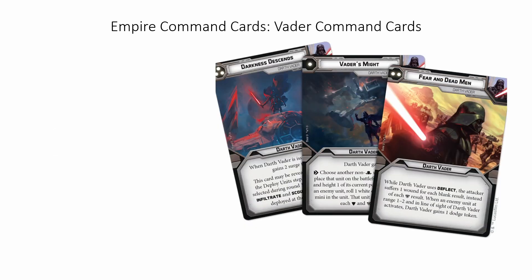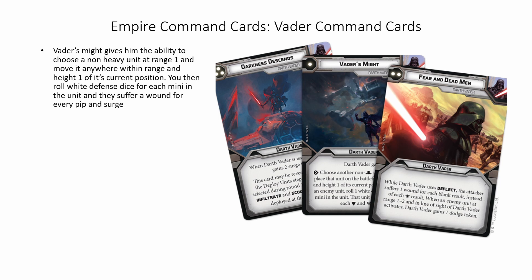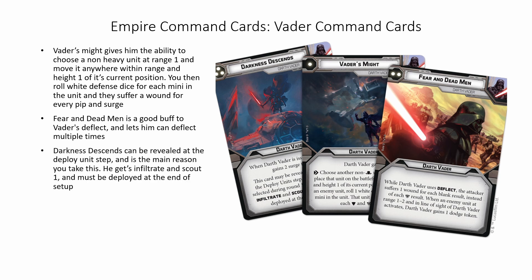Now, operative Vader's command cards. Vader's Might gives him the ability to choose a non-heavy unit at range 1 and move it anywhere within range and height 1 of its current position. You then roll white defense dice for each mini in the unit and they suffer a wound for every pip and surge — a pretty good way to mess with the enemy's deployments. Fear and Dead Men gives a good buff to Vader's deflect and lets him have the ability to deflect multiple times by allowing him to keep gaining dodge tokens. Darkness Descends can be revealed at the deploy unit step and is the main reason you take this. He's got Infiltrate and Scout 1 and must be deployed at the end of setup.